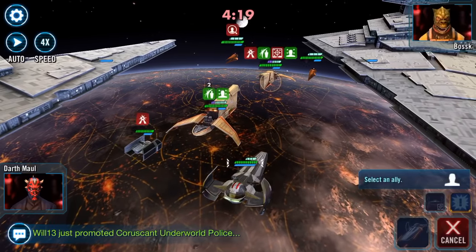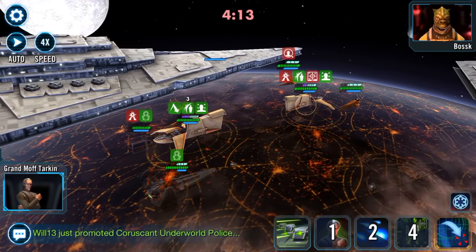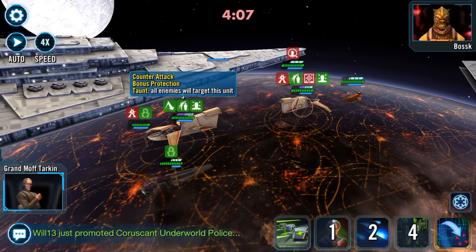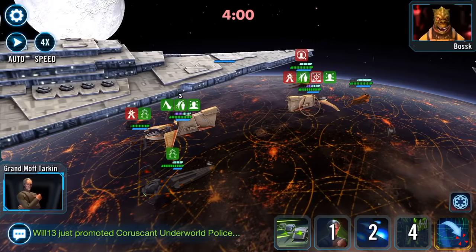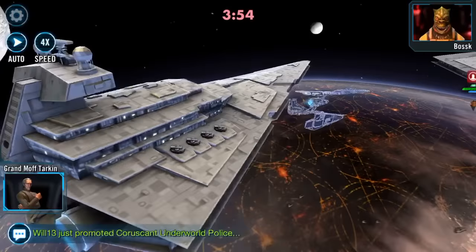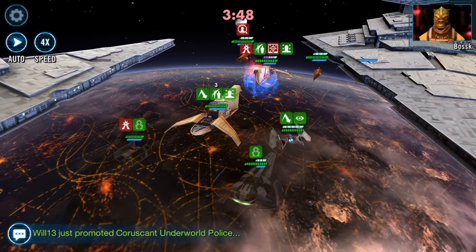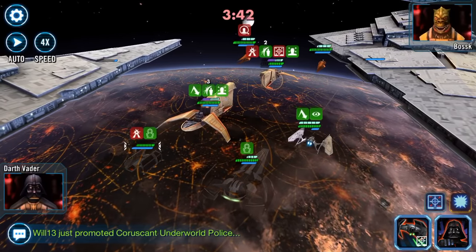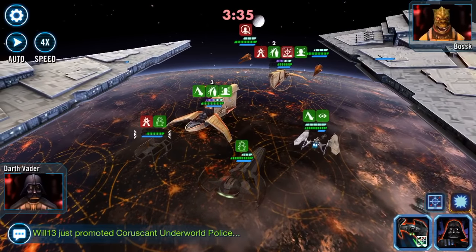I've maxed out this ability on my Scimitar, and the thing showing three should be crit immunity for three turns. Now I'm going to bring in my Sith Assassin because it's safe - my Bosk is taunting. Going with the basic - it didn't land right there. I know they're about to call in their reinforcement, and that reinforcement is going to be Sunfac who's going to stun my Houndstooth.